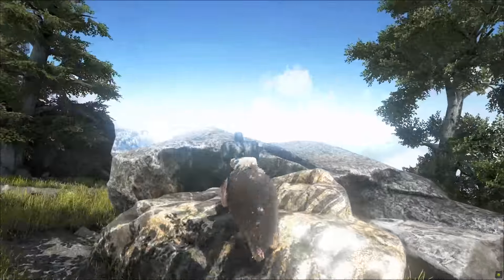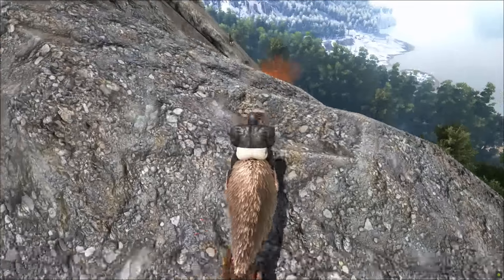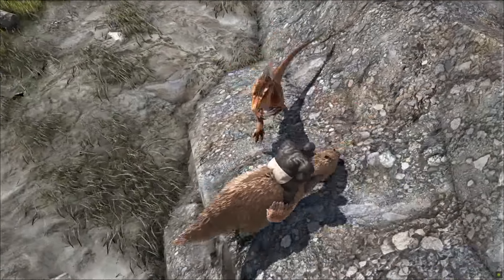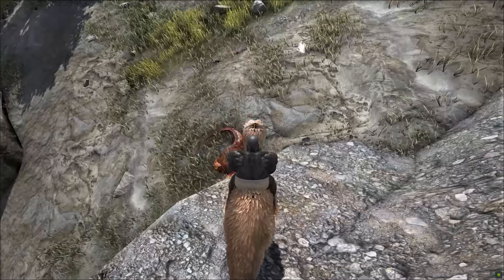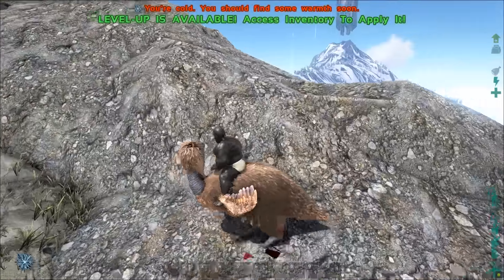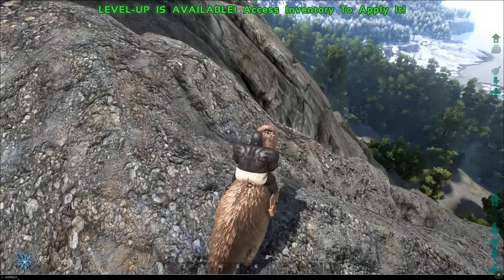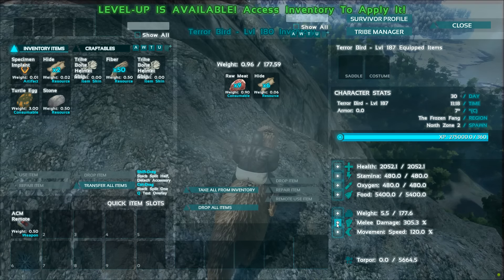We're venturing around and we've come across an Alpha Raptor, which makes for a very interesting target. I didn't spawn this one in, so it gives a good simulation of what random level you might come across. This Terror Bird is max damage, so you'll see what you're going to be looking at if you spec only into melee damage. Now it's ready for the fight with the Alpha Raptor — here we go.